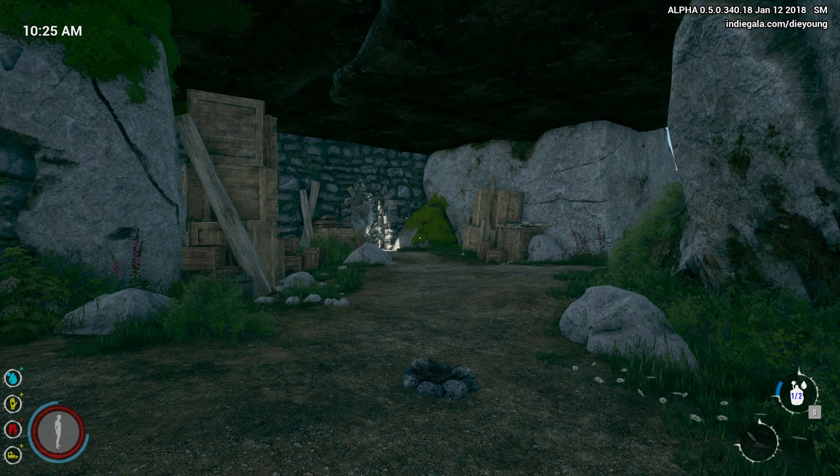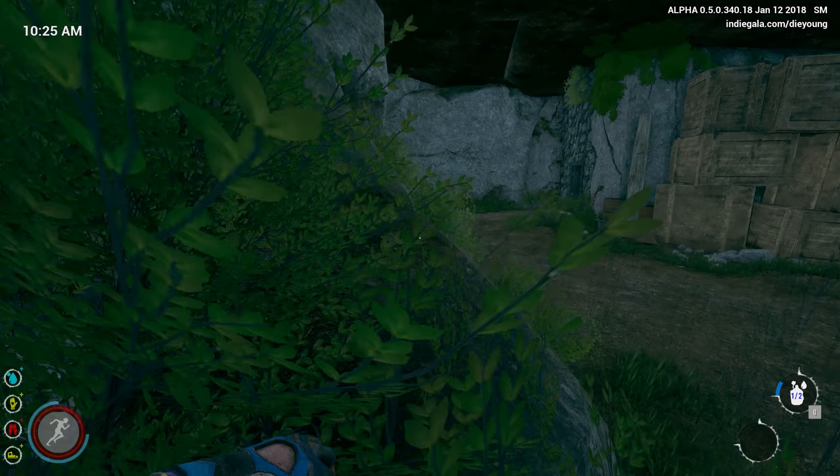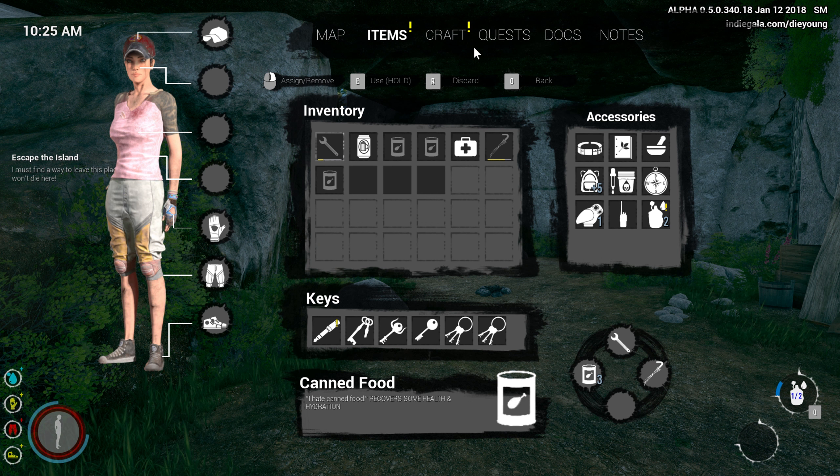Here we are right where we left off at the Cliff Ruins. I think the fast travel point is right below us here — it should be down the hill as the fast travel point. But what I wanted to mention: there was a quick update today. They improved some of the graphical options and settings, things like that.